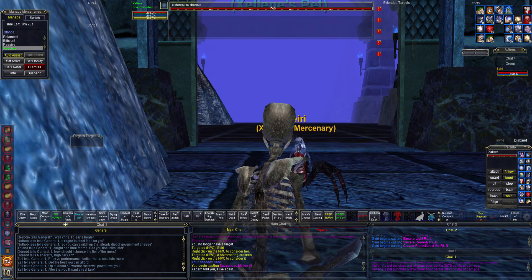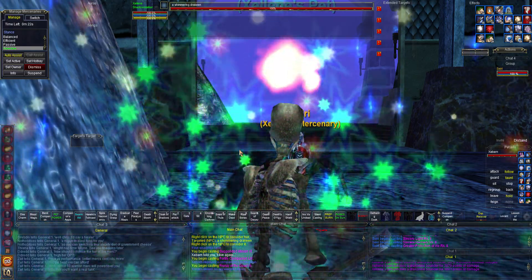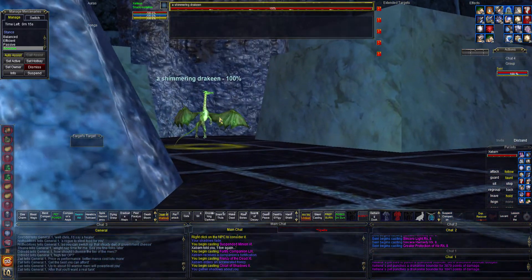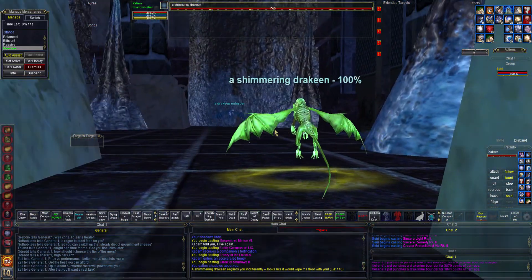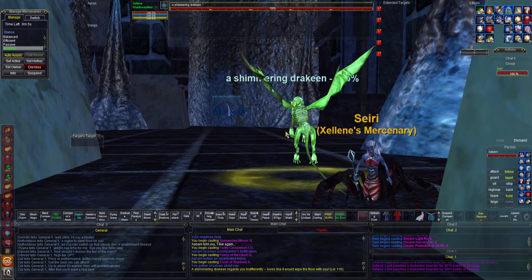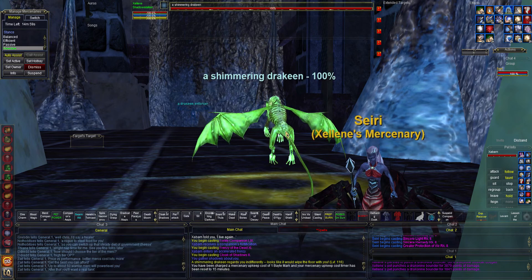We've got a jobber — I'm going to go ahead and pet power him. He's loaded with guild hall buffs, just absolutely loaded. We've got to take on a level 116 trigger mob and then right after we should have a nice ancient dragon to fight. Let's get Siri in here because she's always screwed things up anyway. Let's spawn this ancient dragon and see what it looks like.